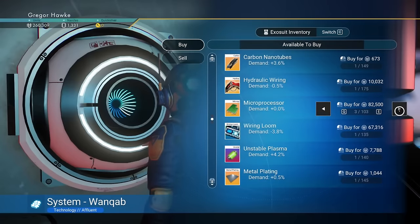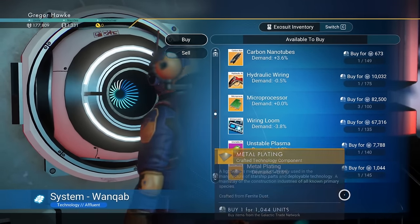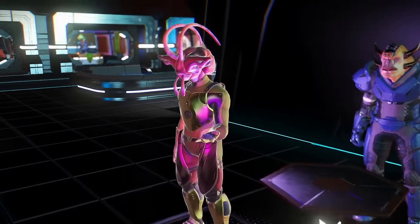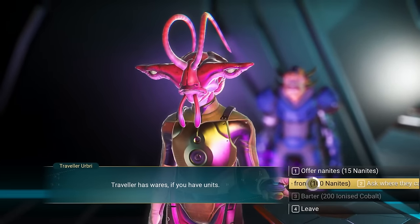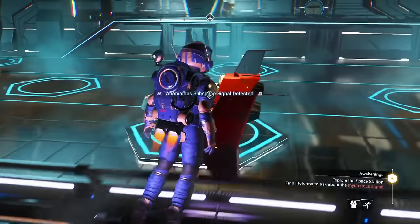Once you're here, hit up the galactic trade terminal. You're going to want to make sure you have a total of five microprocessors. This is actually an amazing find in our very first system — this is what is known as a traveler. The first time you interact with them, they will expose you to a bit of storyline. But the second time, give them 100 nanites and they will show you their grave location.